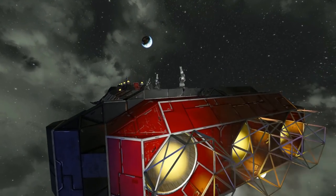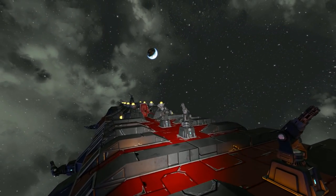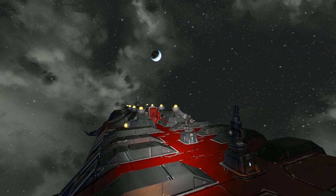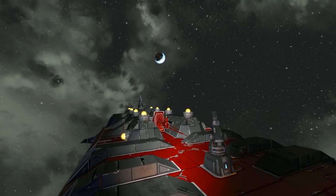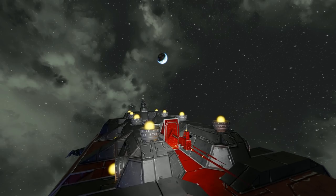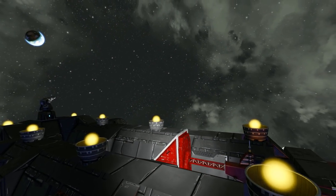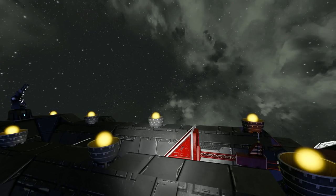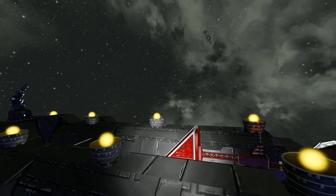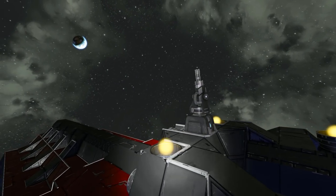As we come around to the top we can see we've got lots and lots of Gatling turrets. This thing is going to destroy pretty much any small ship that comes close to it without you even lifting a finger. We've got the antenna there, which has been carefully hidden away so you don't have to bump into anything if you try to fit into a small area. All the hydrogen thrusters there for some nice downward thrust, and another Gatling gun.